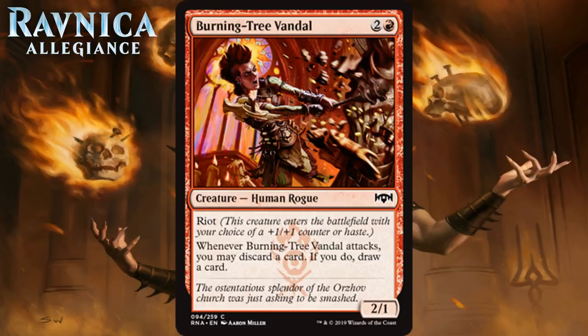Next up is Burning Tree Vandal, which for two generic and a red is a 2-1 human rogue at common. It's got Riot — when it enters the battlefield, you choose between putting a plus one plus one counter on it or giving it haste. It also says whenever Burning Tree Vandal attacks, you may discard a card; if you do, draw a card. Both options have their place. If you need to rummage right away, go for haste. If you need a 3-3 to attack or block, take the counter. Adding rummage to an early creature gives it late game effectiveness. I think it's a solid C.